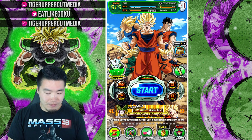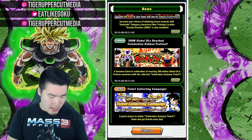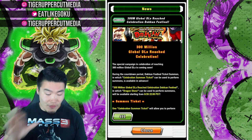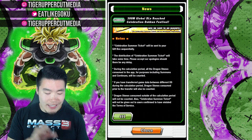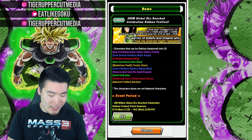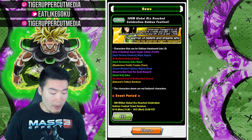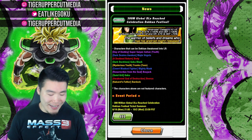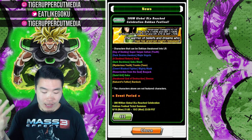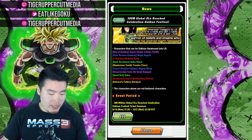In addition to all of these Dokkan Fest exclusives featured on this banner, there are also hidden inside as unfeatured units a bunch of LRs. It has Day of Destiny Super Saiyan Gohan — the original LR Gohan. LR Majin Vegeta, LR Broly (the STR one), LR Goku Black and Rosé, LR Trunks, LR Mighty Mask, LR Bojack, LR Super Saiyan 3 Goku, and LR Beerus and LR Bardock.